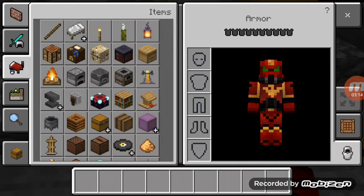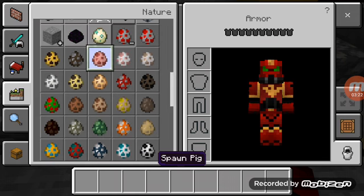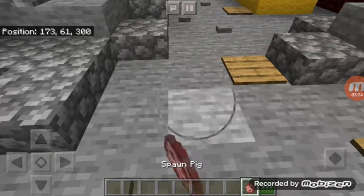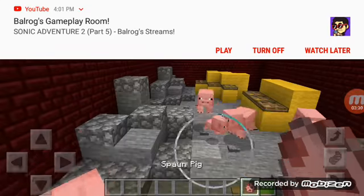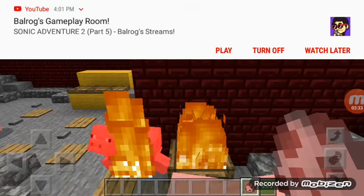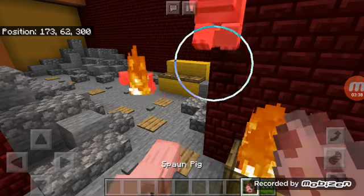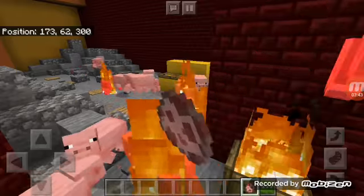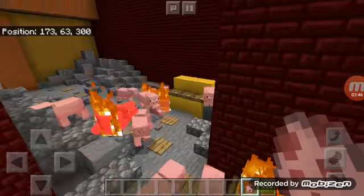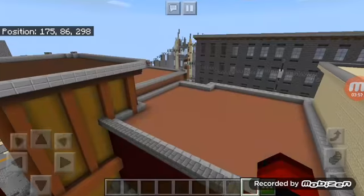Look at the little house. We're going to make the pig corner. Let's make some bacon. Oh yes, everyone, this is the map. I don't know why I did that, but pick one.